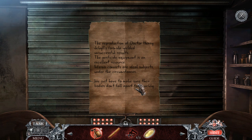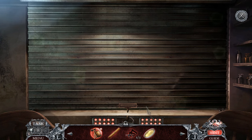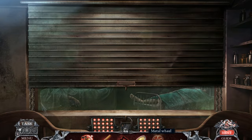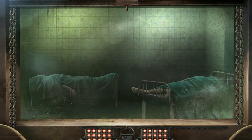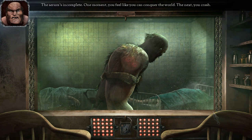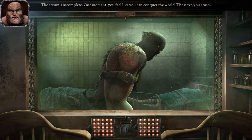The reproduction of Dr. Henry Jekyll's formula yielded unsuccessful results. The puzzle-side equipment is an excellent resource — infernal convicts are ideal subjects under the circumstances. We just have to make sure their bodies don't fall apart too quickly. The serum's incomplete — one moment you'll feel like you could conquer the world, the next you crash.